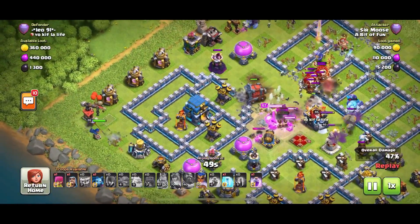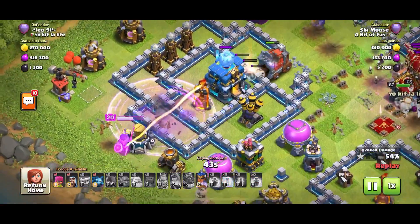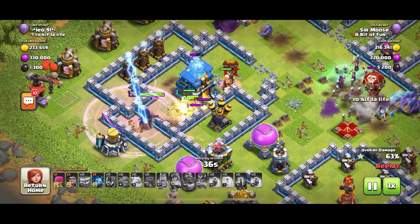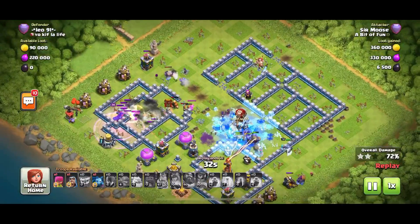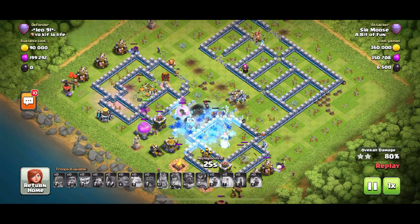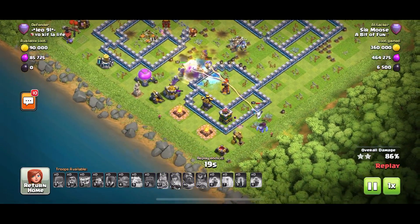Let's focus on the Royal Champion now. Last attack she got infernoed, and she's getting infernoed again — I'm not happy. I've put a rage down and frozen that inferno tower. Now the Royal Champion fires off her frisbee — yes! Beautiful aggressive frisbee technique. That Royal Champion took down that town hall pretty much single-handedly. The valks and Wrecker arrived a bit later but she didn't need them.